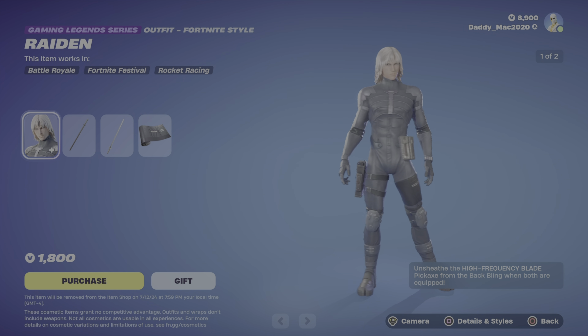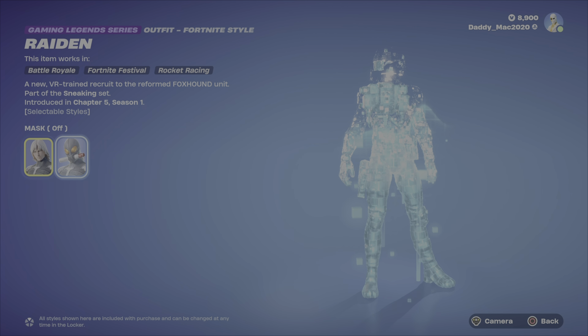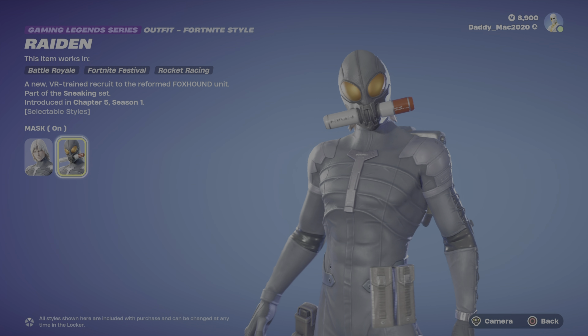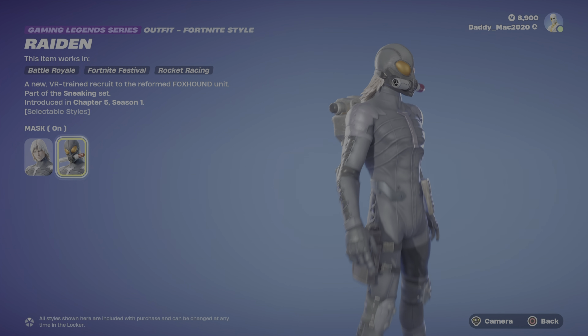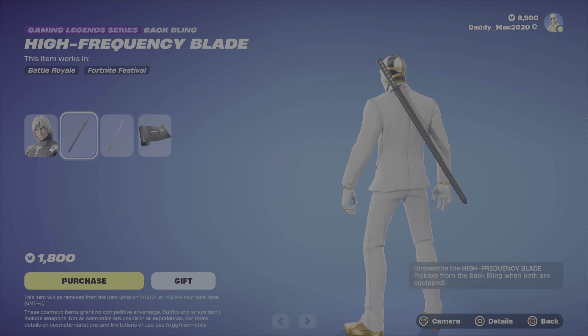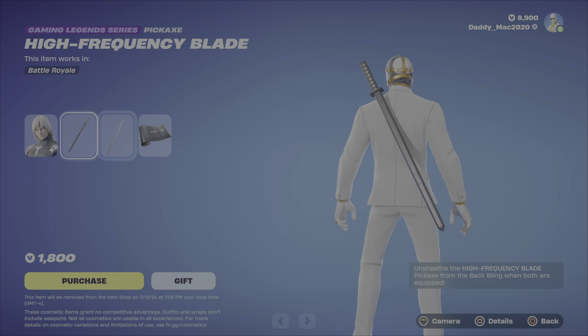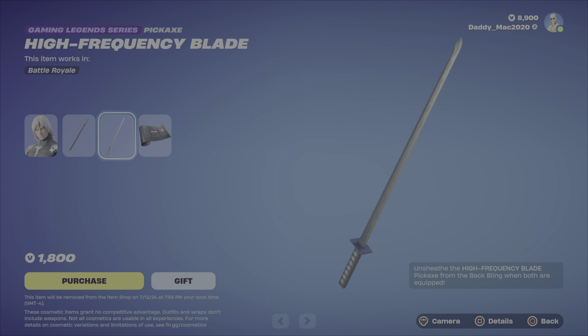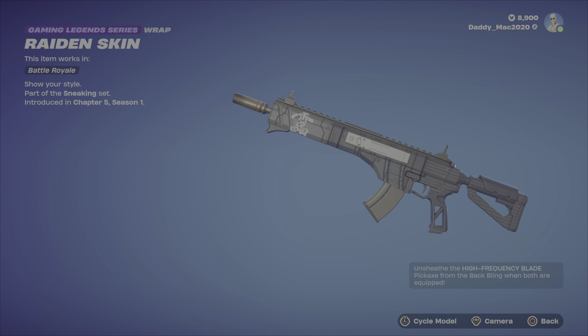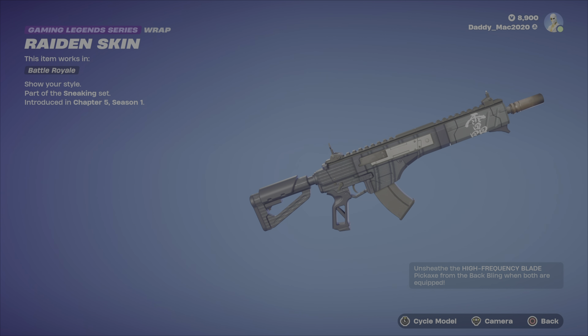First up we have Raiden returning to the item shop this evening. Two different options here — you can either have the mask off, or you can put that mask on. Then you also get the high frequency blade back bling and the high frequency blade pickaxe. And if you have both equipped at the same time, you can unsheathe the pickaxe from the back bling. Lastly, we've got the Raiden skin wrap — nice looking wrap, that's for sure.